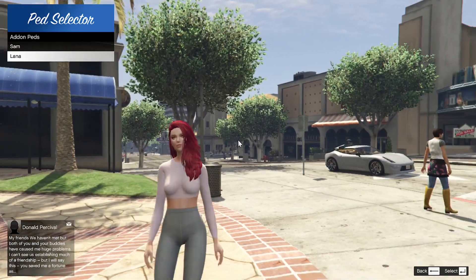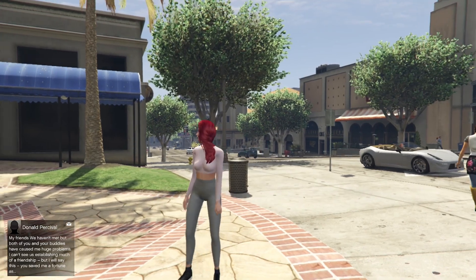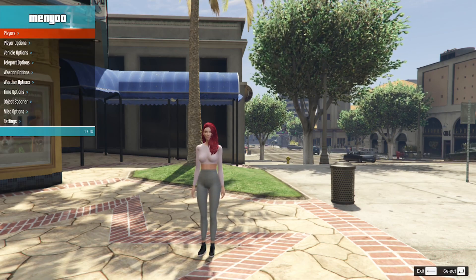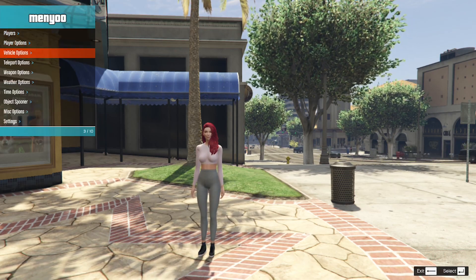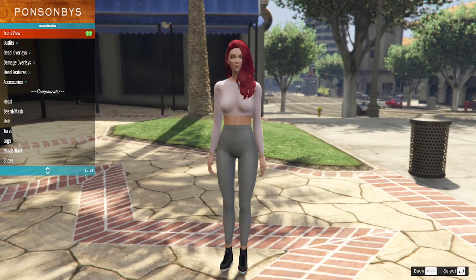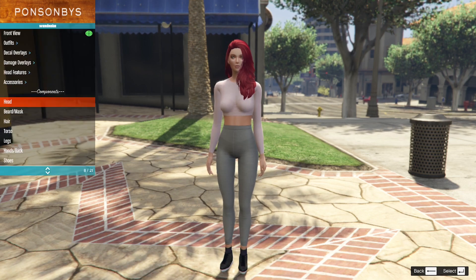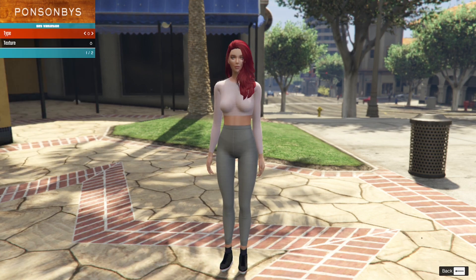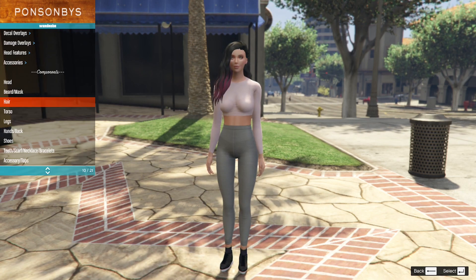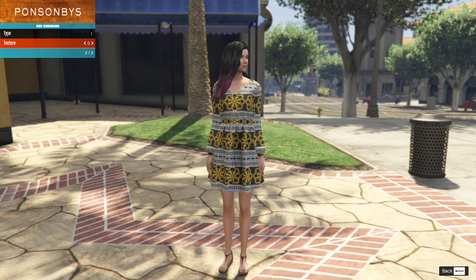There you go. As you guys can see, it does work. Now if you do have Menyoo, then you can have other outfits as well. Let's go to Menyoo, go to Player Options and go to Wardrobe. Then go to Front View. You can actually change the head to whatever, and change the hairstyle to whatever hairstyle you like. You can change it to a dress and change the colour and style of the dress.